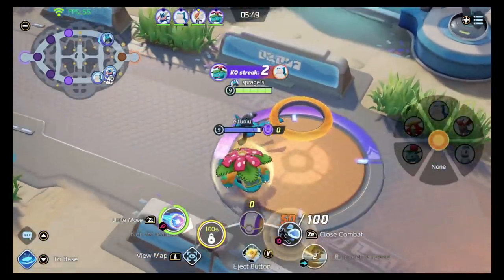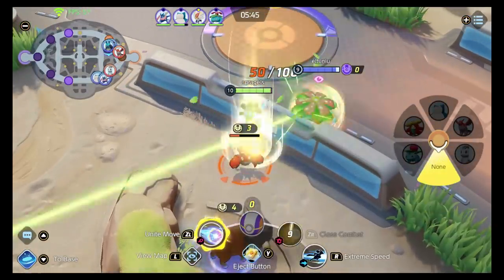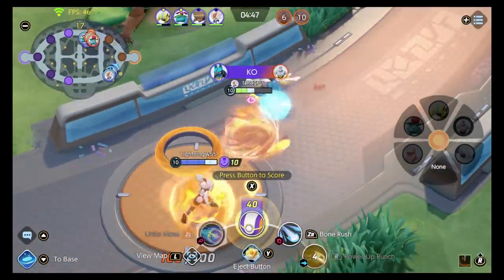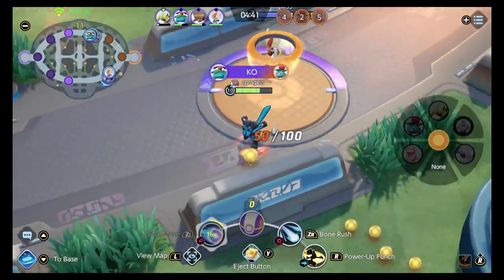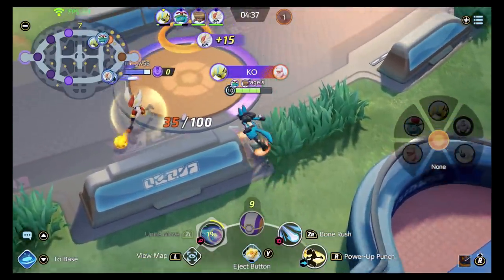I'm on a Bone Rush! Here is me in a situation using a Unite move into a Power Up Punch and just — you get rid of everybody. You've got to go with the combo. Power Up Punch, Bone Rush — it is a must. Here's some footage of that combo in action. This was a match where I got to jungle. You just dash in with that Power Up Punch and me and Haunter do some work. Too good.